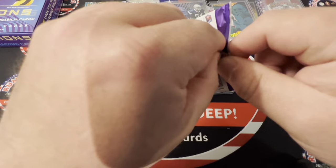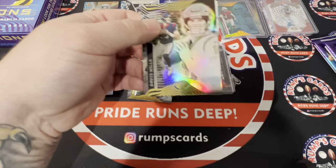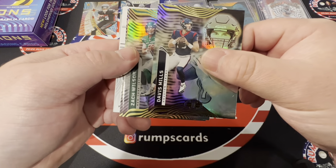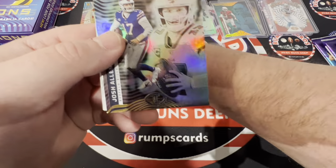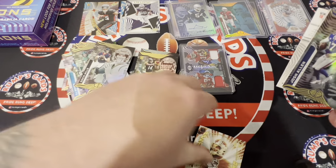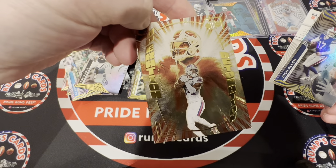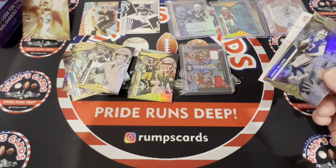Thank you guys for watching. If you guys enjoy this content, like and subscribe — and thank you guys all for pushing this past 100 subs, it is greatly appreciated from the bottom of my heart. We got Davis Mills, Zach Wilson, Josh Allen. On the back: Stefon Diggs — that is a cool looking card. Operation Detonation — that is a cool looking parallel.